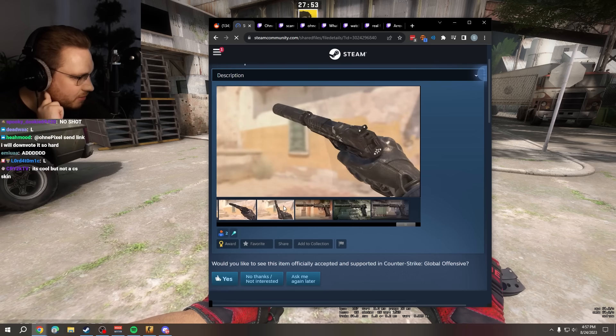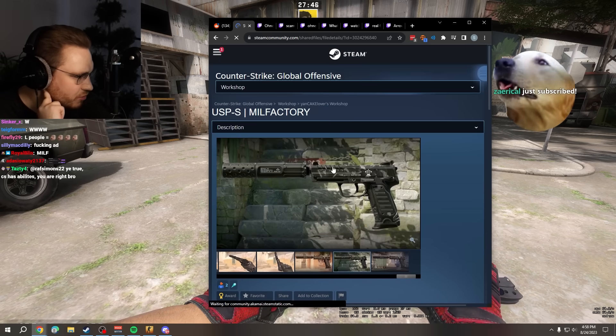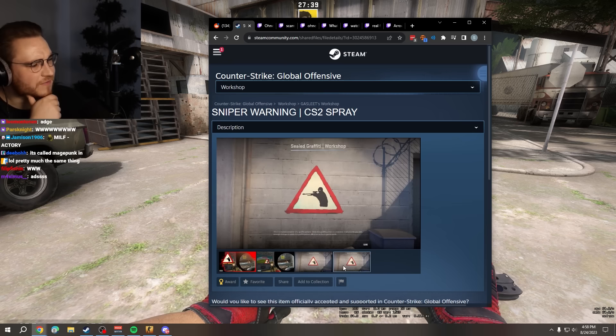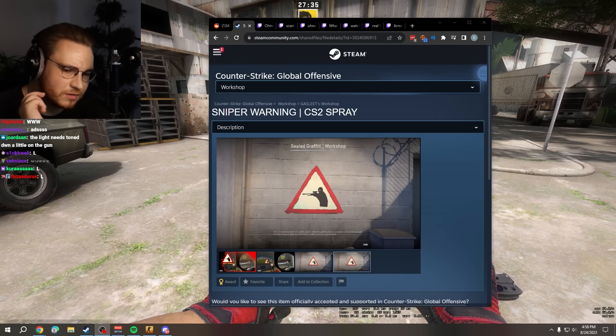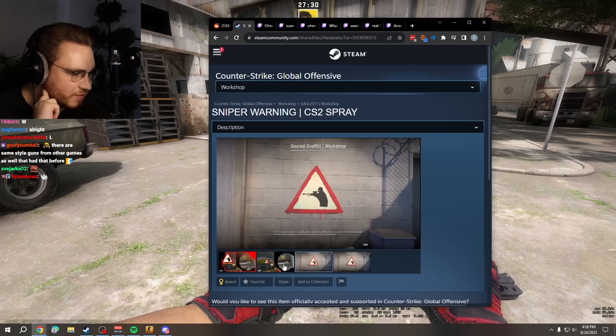This is like a purple DD pad — we already have one. I don't know if I like the new USP-S model, I think I don't. Sniper warning — CS2 spray. Bro, everybody's doing graffitis. I think because they don't have CS2 Workshop access yet, and I think everybody can do graffitis — correct me if I'm wrong. We've seen a big influx in creators doing graffitis. Sniper warning — no, sorry.